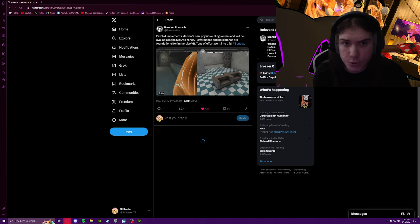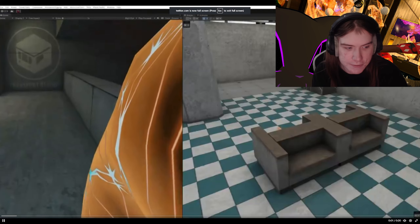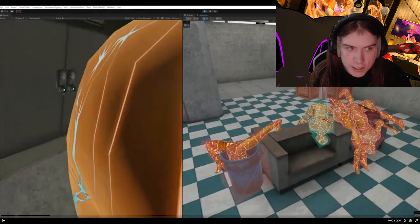He's got a new tweet — I say new, but really this was eight days ago, I'm just slow like that. Basically, it's showing off culling, like physics code. Culling is when you're not looking at something and it unloads — so like, you look away from me and I just disappear. That's pretty much what happens.